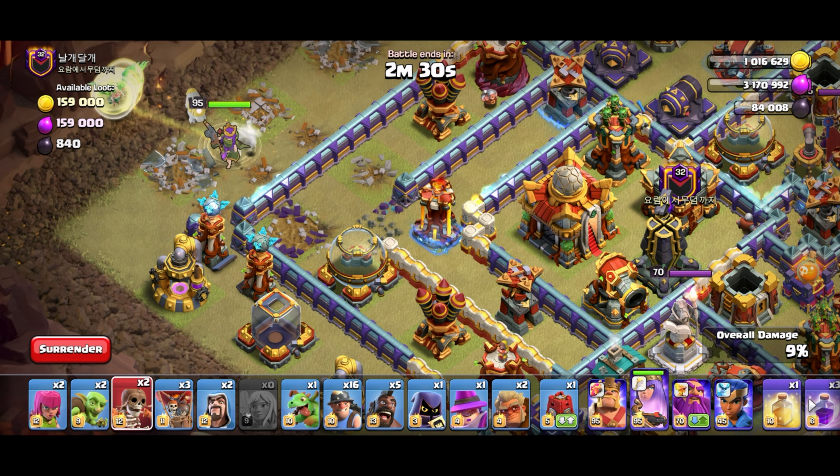Once the queen takes out the ricochet cannon I can wall break — wall break now, send in the hybrid. Headhunter for the enemy queen, three big ends, baby warden. Rage the queen to get through everything faster. RC stays out of the way which is nice. Queen ability to get through everything, freeze the eagle, warden ability for the king. RC ability — perfect, looking good. Wizard, wizard — GG, this was a good attack.